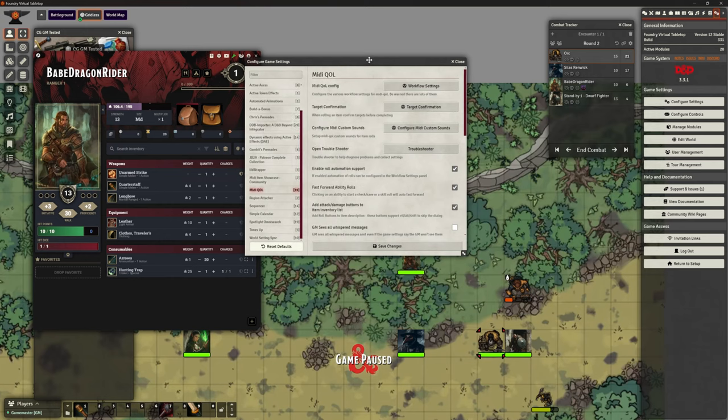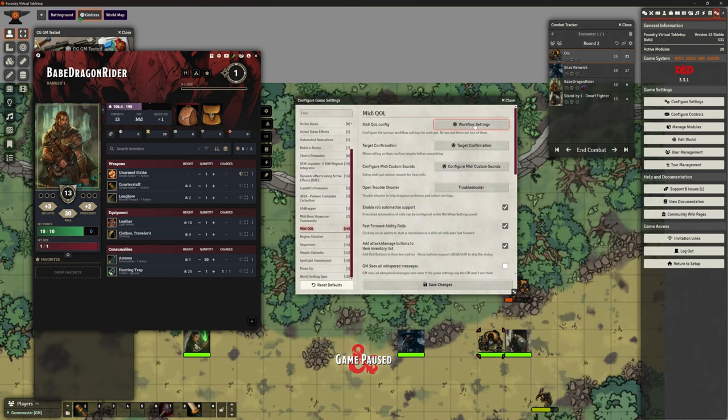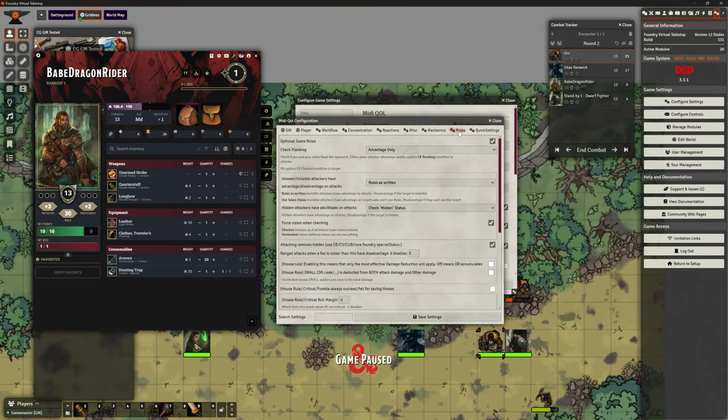I've got open here the MIDI QOL settings. If I go into workflow, we're looking under the rules here at these top two optional game rules. I've got that ticked on and I've got 'check flanking, advantage only.' There are some convenient effects options in here but I'm just using the advantage only — that's all I want for this.